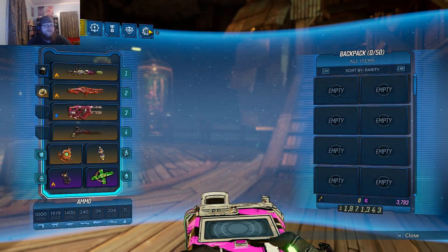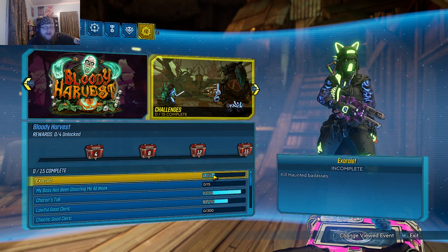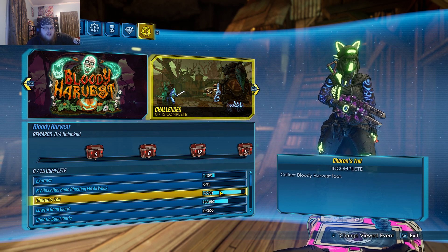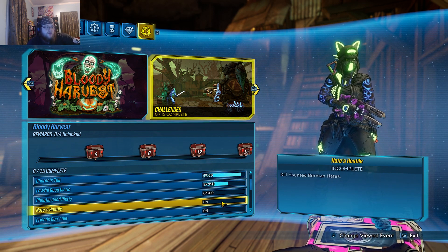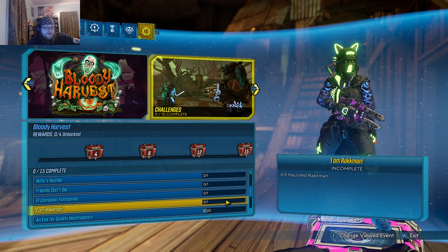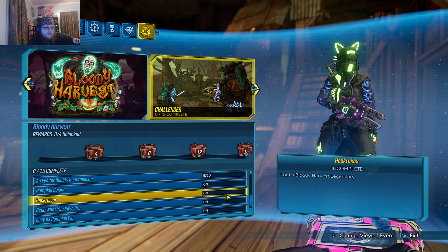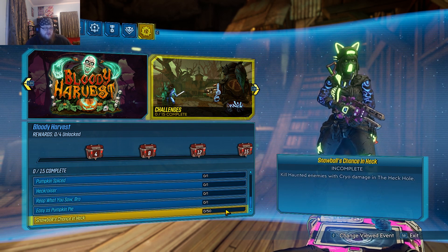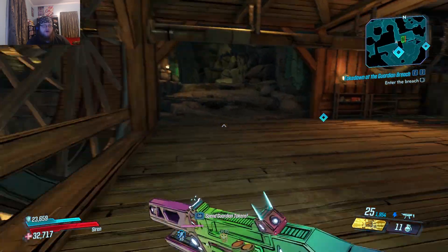Because we looked at this at the end of the last episode - there's 15 challenges. But I kind of want to do them. We just have to kill Haunted Badasses - no problem. Kill Captain Haunt 15 times; I might do some of that off-camera. We'll see how fast it is. Collected Bloody Harvest loot - pretty close to being done with that. Lawful Good Cleric, just kill Ghosts. We have to kill Ghosts in Mayhem Mode - 300 ghosts, that might take a little while. Nates Hostile, just kill Haunted Bormen Nates. Loot Goals: equip 3 pieces of Bloody Harvest loot at one time, loot a Bloody Harvest Legendary, kill Captain Haunt with a Bloody Harvest Gun, solve a Pumpkin Puzzle, and kill Haunted Enemies with Cryo Damage in the Heck Hole. At some point we need to go to the Heck Hole and get a Cryo weapon. We'll worry about that at some point.